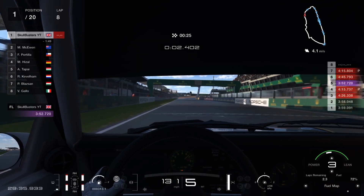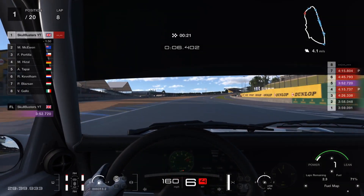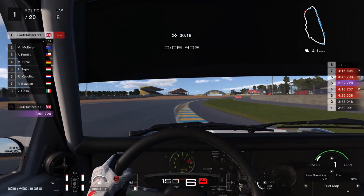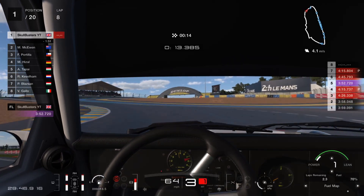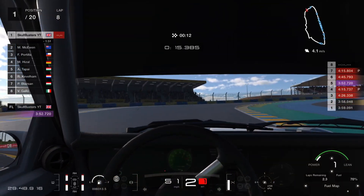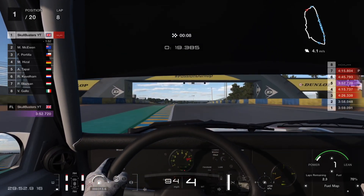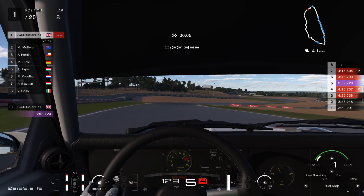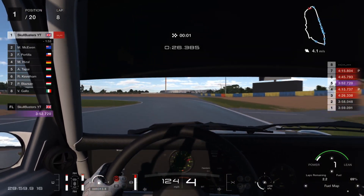That will give you a car that can possibly do a 3:45 lap time on Le Mans. Let's get straight into it. The car skids around a lot so don't turn under braking. You can accelerate out — it's four-wheel drive so it's easy to control. Just letting go of the throttle slightly around corners, otherwise it'll slide around.